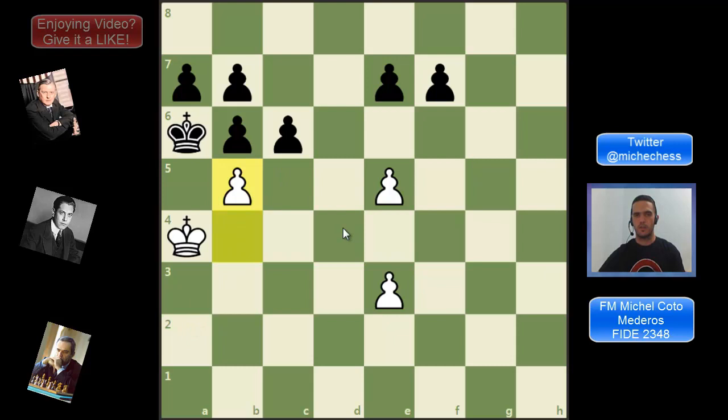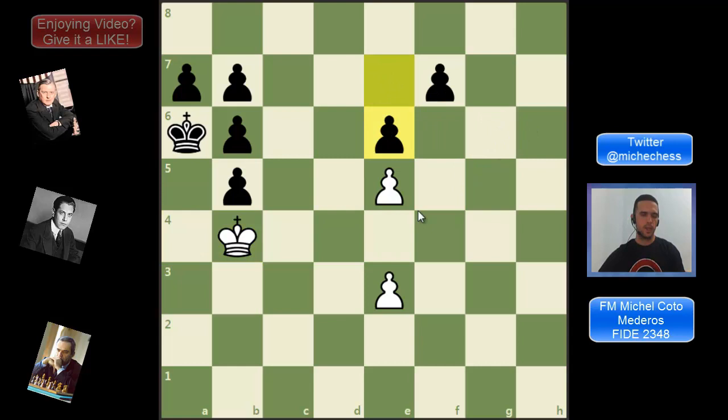The way to win here is like this: we need to play b5 on the first move. The idea is that after c takes b5, king goes to b4, black's king is stalemated and there will be some problems because of that. Black has two main options — they can move the e-pawn or the f-pawn. Let's see what happens after e6.